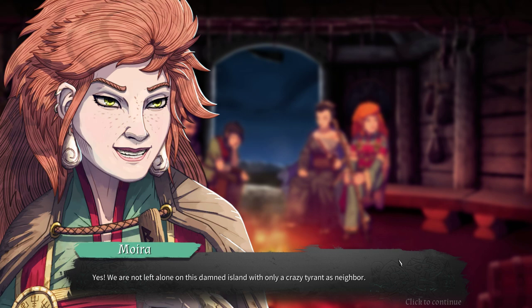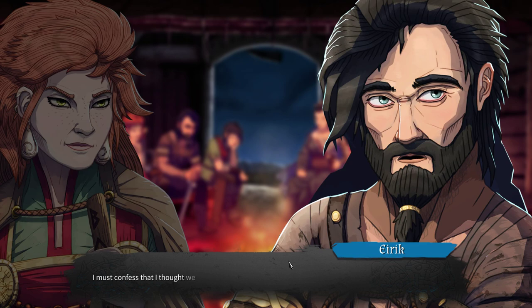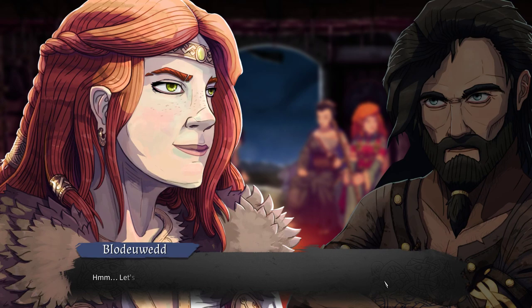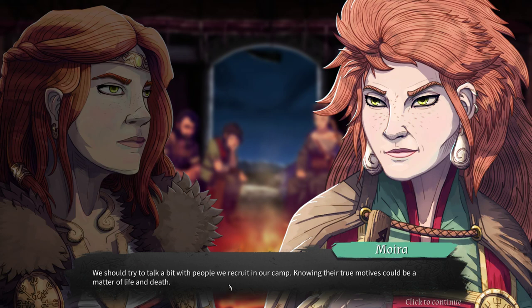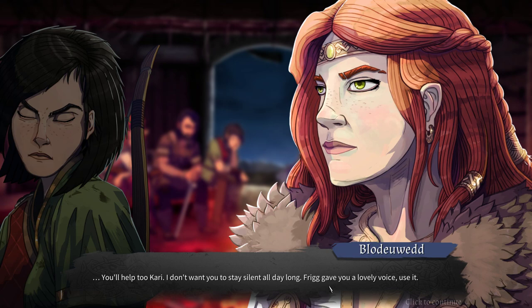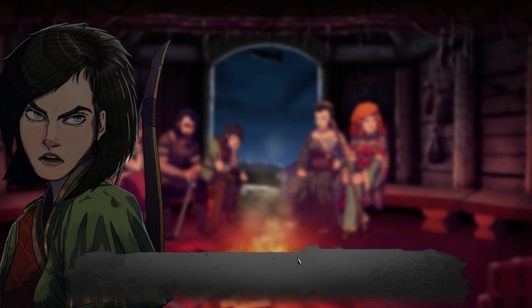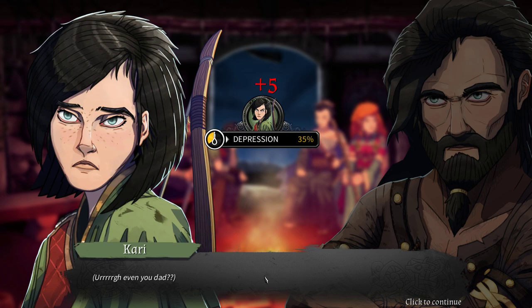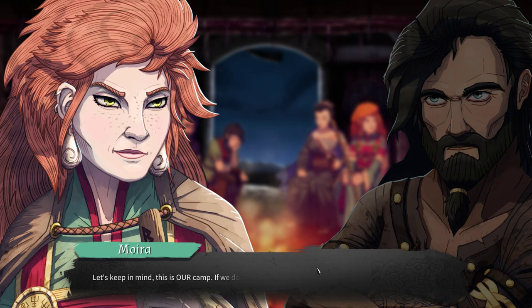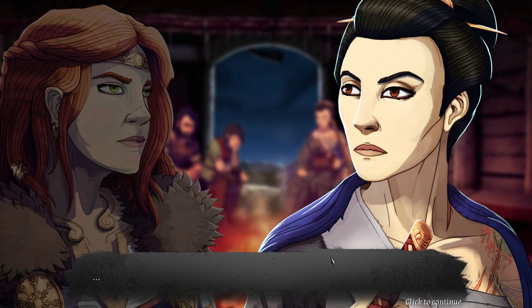Let's talk a little bit. We are not left alone on this island with only a crazy tyrant as a neighbor — depression minus 10. Someone confesses they thought we were doomed for a moment but now there's hope, even if it's just a spark. Let's still be cautious — don't give trust too easily. We should try to talk with people we can recruit in our camp; knowing their true motives could be a matter of life and death. As long as they help at camp, I don't care to chit-chat. Frigg gave you a lovely voice — use it.